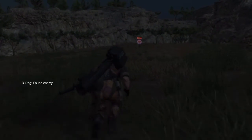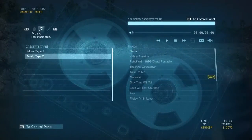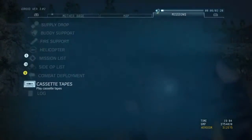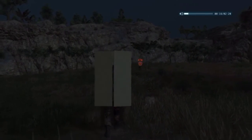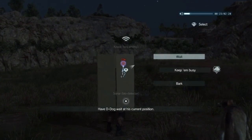Next is capturing the wandering Mother Base soldiers. I always like to bring D-Dog when I'm looking for them because he'll mark them from a distance, making finding them a lot simpler. As you approach, equip a cardboard box — even the most basic one will do, you don't need anything fancy. Look for the tape that says 'Love Deterrence Music 1' under Love Deterrence, and turn on the speaker of your iDroid. Make your way within earshot of the wandering Mother Base soldier. I like to tell the dog to stay beside me so he doesn't startle the soldier and to keep everything a bit smoother.